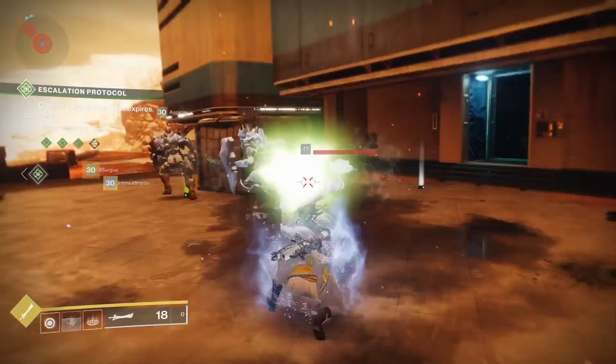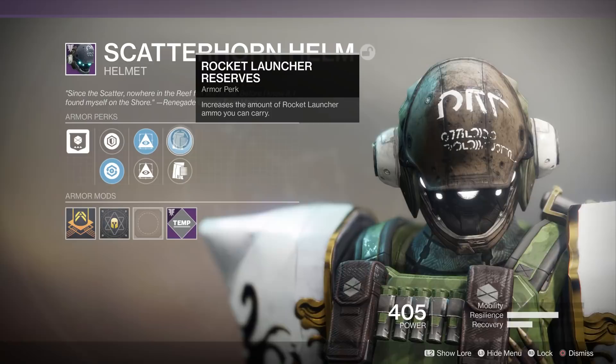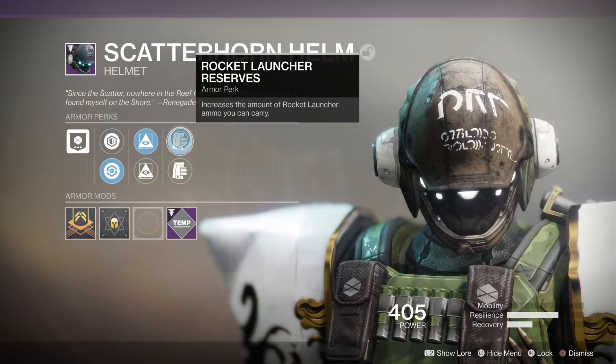Moving on from there, the second choice of two is firstly rocket launcher reserves — increases the amount of rocket launcher ammo you can carry. A very useful perk, especially for rocket launchers where going up to like 7 or 8 reserves would be very beneficial. And then we have sword reserves — increases the amount of sword ammo you can carry.